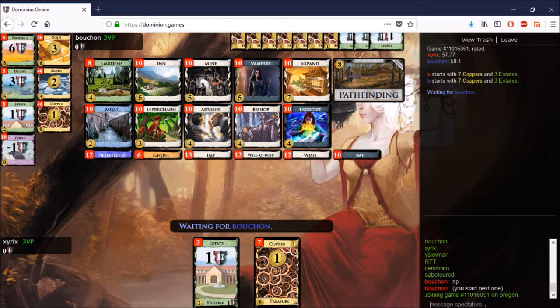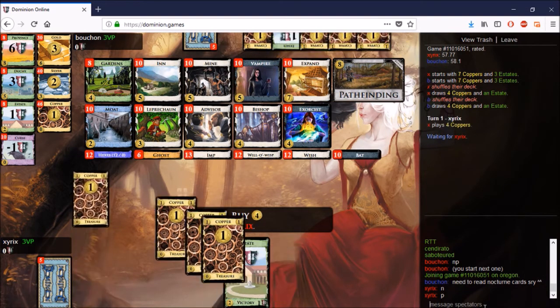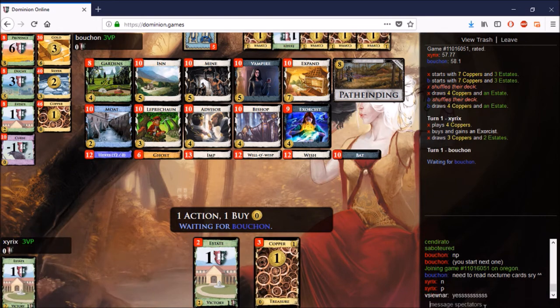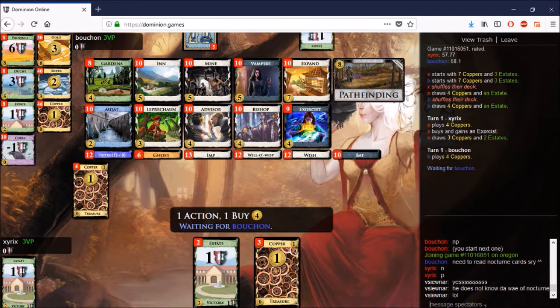The kingdom is up here — there's no plus card in the kingdom, which makes cards like Leprechaun and Expand that much more valuable considering they are gainers. Speaking of gainers, I didn't mention Vampire, which is a brilliant card — it gains, it turns into Bat, and it trashes. Bat is probably the best trasher on the board. Exorcist — the more I see games with Exorcist, the more I think of it as a gainer of spirits rather than a trasher of estates.